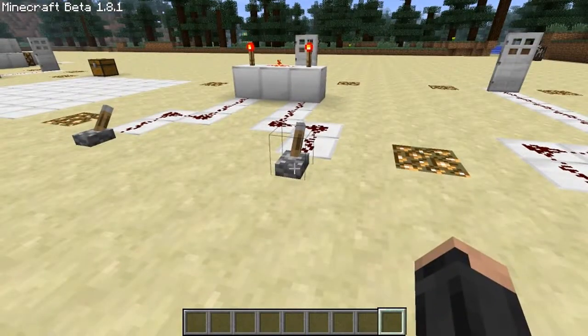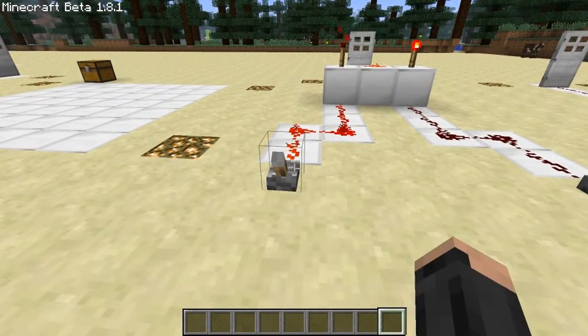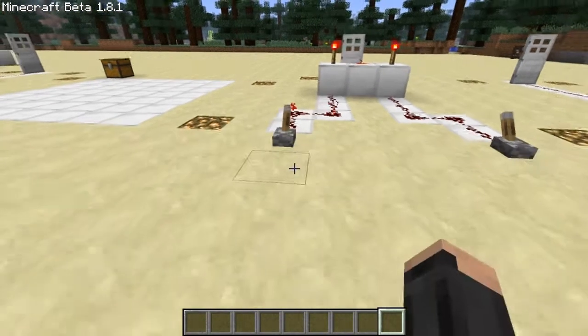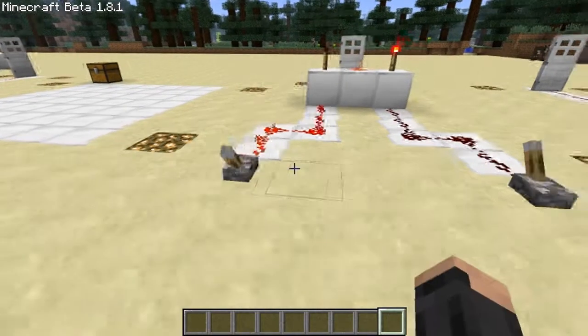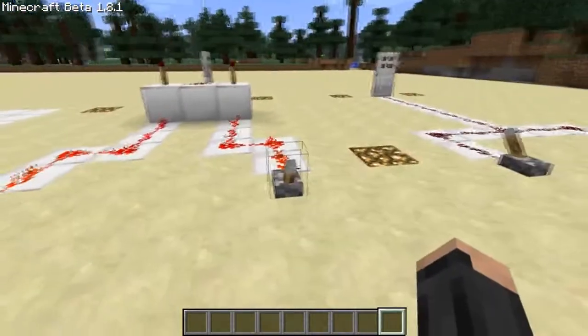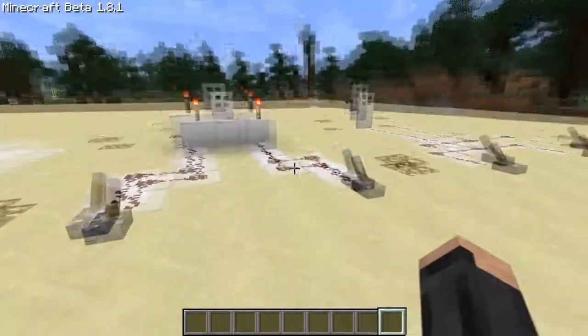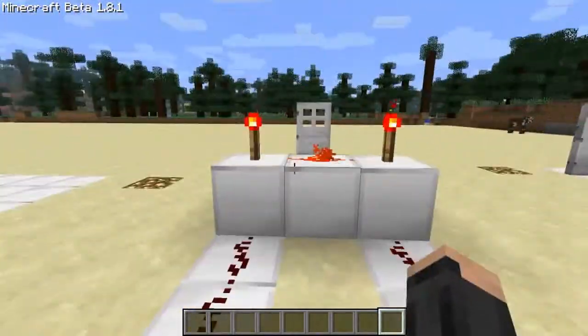As you can see, if I pull this lever, the door doesn't open. If I turn this lever, the door also doesn't open. But if I pull this lever AND this lever, it opens it. That's an AND gate — because that AND that have to be on for it to open.